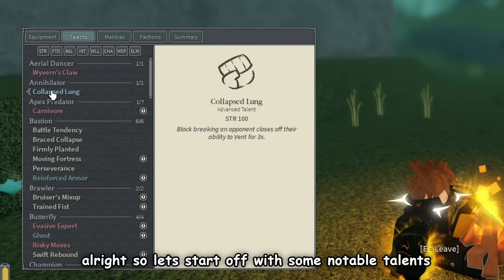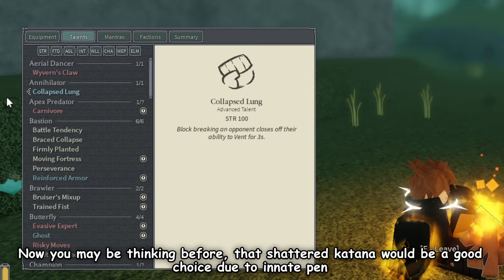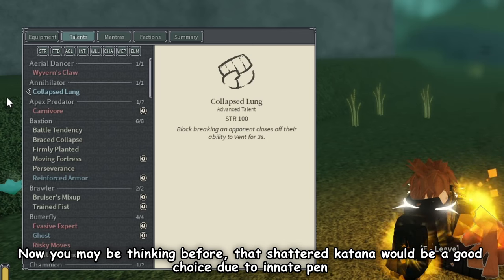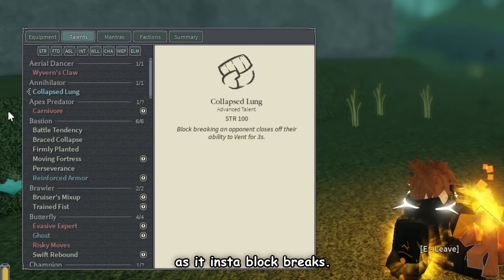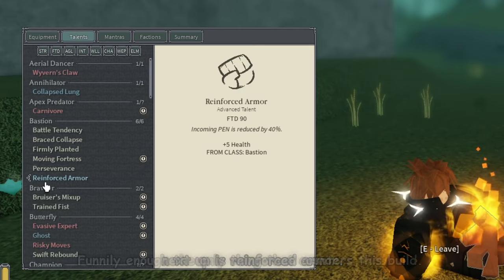Let's start off with some notable talents. First is Collapsed Lung. You may be thinking Shattered Katana would be a good choice due to innate pen, but the Nab a crit is just too good. Nab a crit combined with Collapsed Lung is incredibly useful as it instantly block breaks.